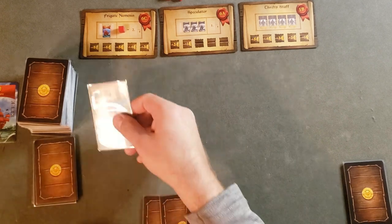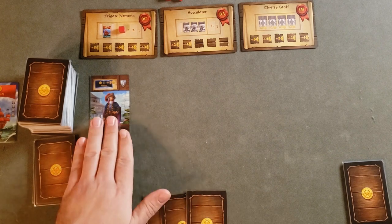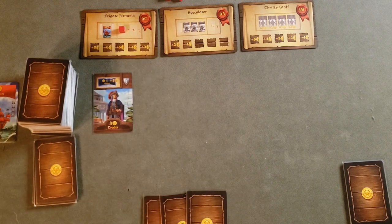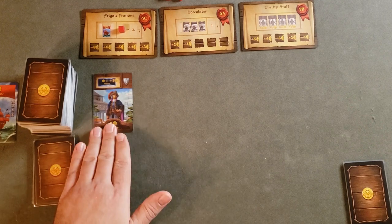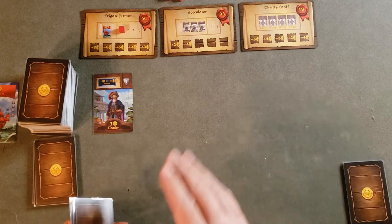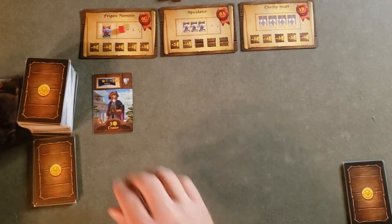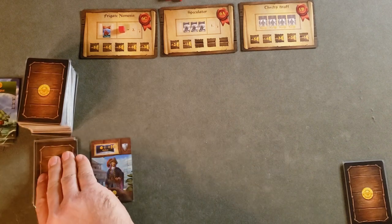We draw another card from the time deck and we have a trader. That could be really useful — it's going to give us additional money when we take a galleon. It's a three-dollar worker, so it's going to count towards the Thrifty Staff. We're going to spend three dollars and buy the trader.